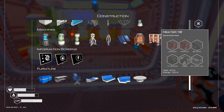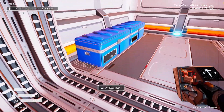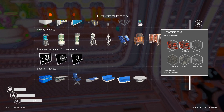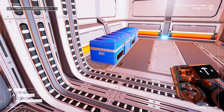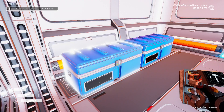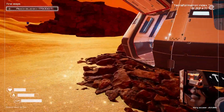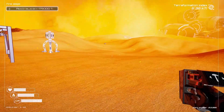We need to expand the base a little bit. Heater 2 needs iridium — I'm sure we picked up iridium. We've got iridium, silicon, titanium, and bubbly. Let's have a look at the resources — there's bubbly over here.